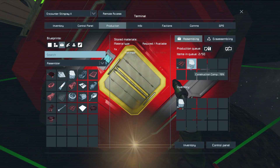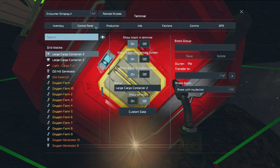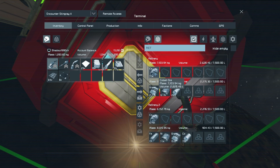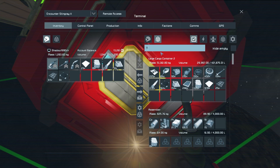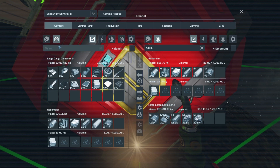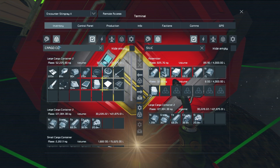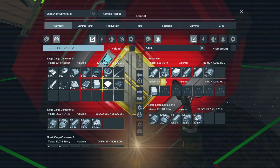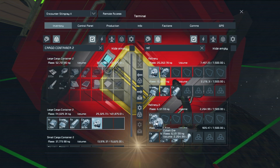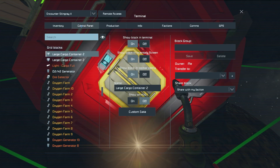Construction components are short again. Oh — have we run out of silicon already? The refineries are mostly doing cobalt... wait, actually we do have a lot of silicon. Let's check cargo container two. We need to produce a little bit of silicon it seems — let's get that going.